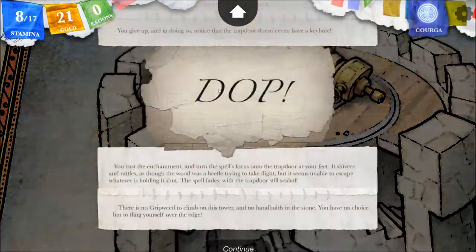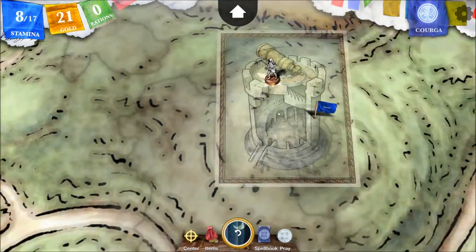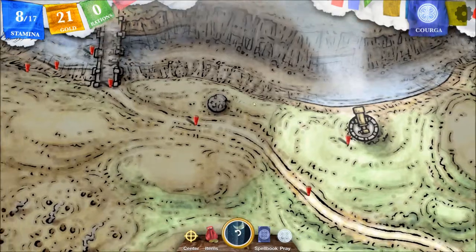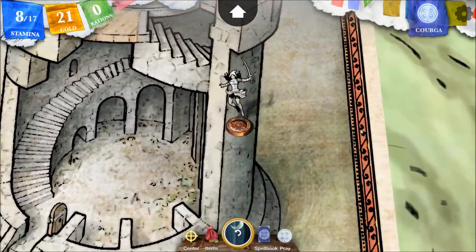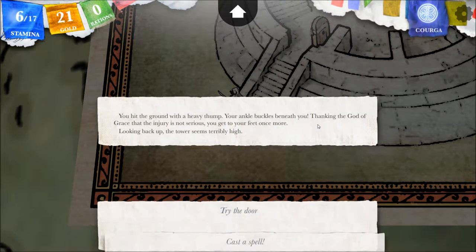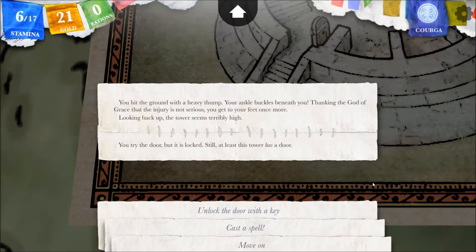We're just going to fall. I would touch the blue crystal again, go here, and then run across the bridge — but now we don't have the option, which is silly. The fall is short but unpleasant. We lose two stamina. You hit the ground with a heavy thump. Your ankle buckles beneath you. Thanking the God of grace that the injury is not serious, you get to your feet once more. Looking back up, the tower seems terribly high. Try the door — you try the door, but it is locked. Still, at least this tower has a door.